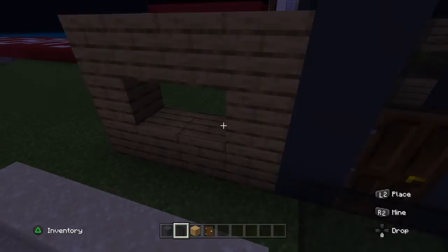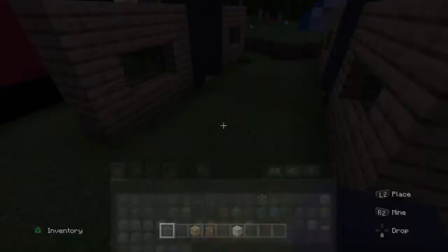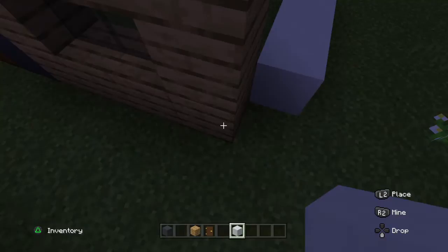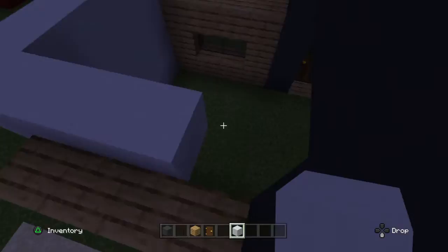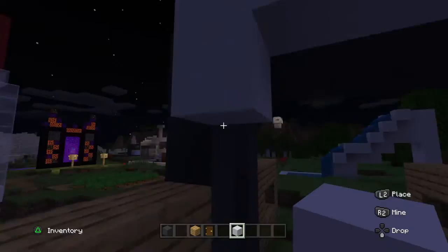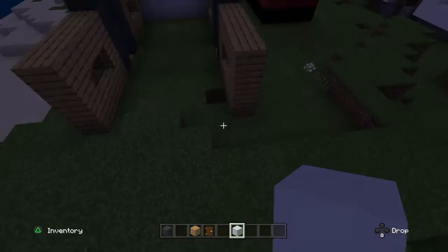Then you can fill in these little holes with glass — there and there. Then I'm going to use white concrete. From where the window is, go one block and do it like that, then come like that and go up and around and down like this.